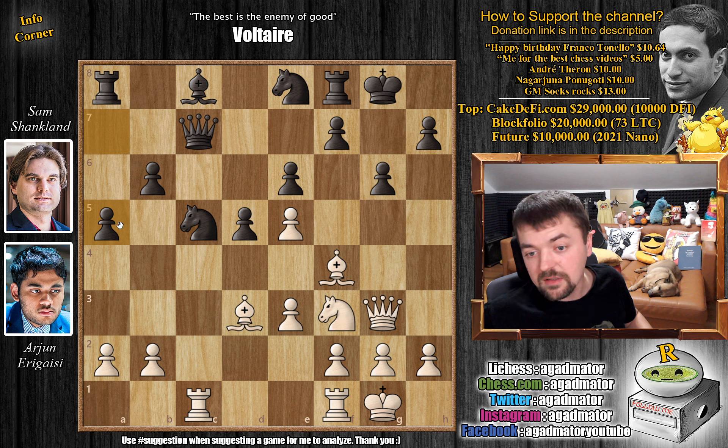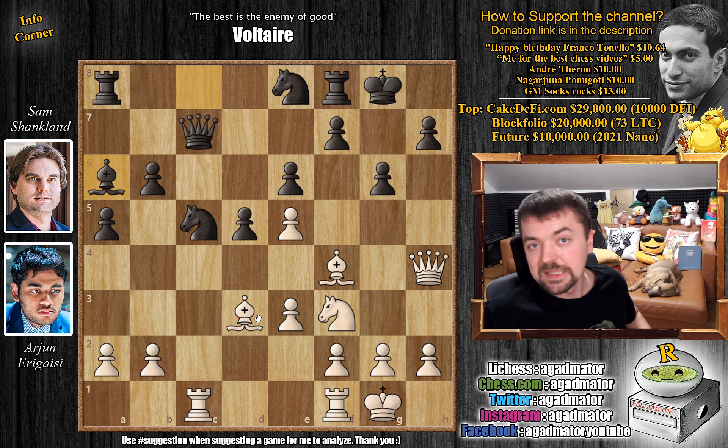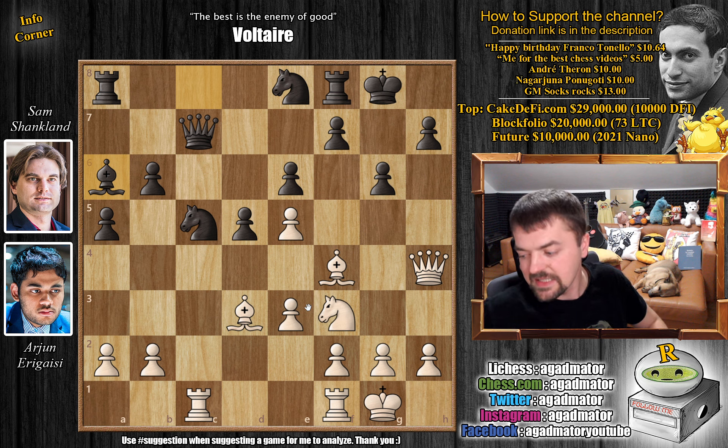Here a5, preventing b4. Now comes queen to h4 — the queen is occupying the dark squares. Knight to g5 will be very unpleasant for black. And finally, as the a6 square is now available, bishop to a6 — we want to remove this defender from the d3 square. The game is just winning for white, and Sam is unable to prevent this regardless of what he plays. Feel free to pause the video here and try to find the idea behind this position while I give you a couple of seconds.